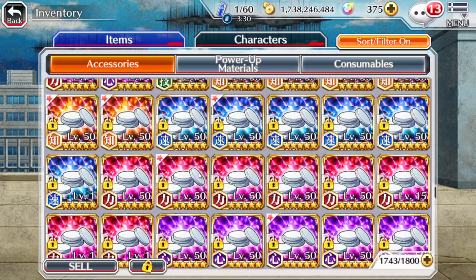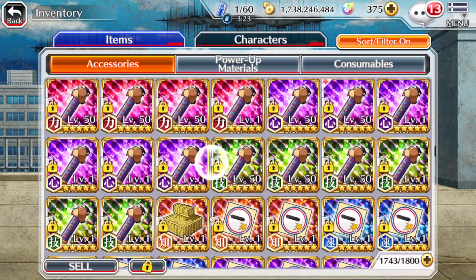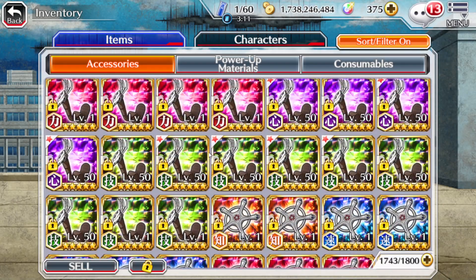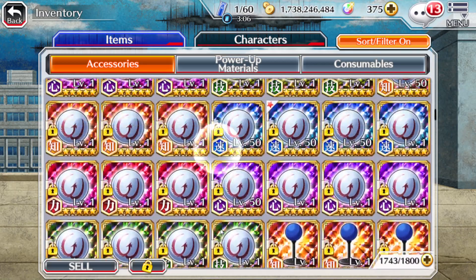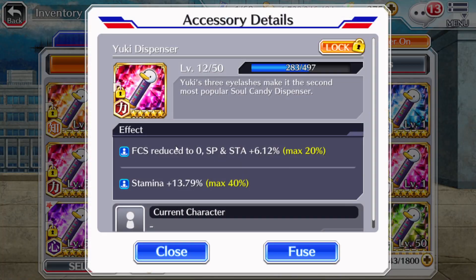Scrolling up some more, you have regular versions of the two bad ones I was mentioning earlier. As you can see you got regular pupils dispenser — same thing, focus reduced to zero, really bad accessory. Same thing with the regular yuki — focus reduced to zero, bad accessory overall.